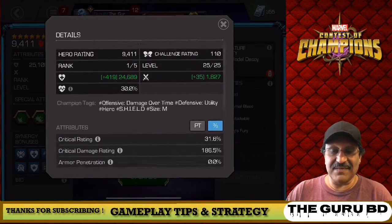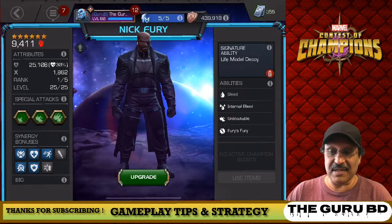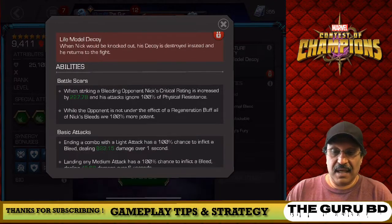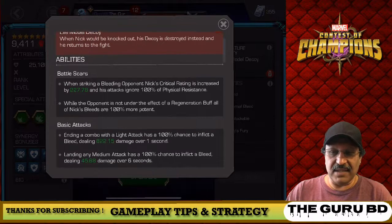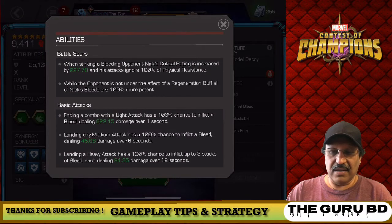He's also defensive, so you could use him offensively or defensively — he's pretty annoying on defense on certain nodes in Alliance War. Battle Scars: opponents' generation buffs — Nick's bleeds are 100% more potent. A combo with light gives a 100% chance to inflict bleed. Landing a medium gives bleed; landing heavy gives bleed.